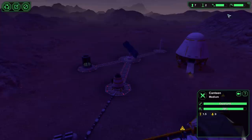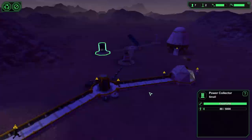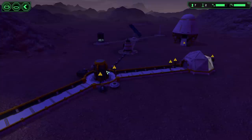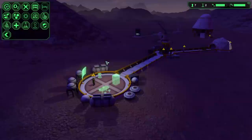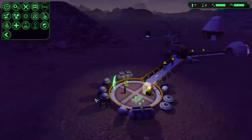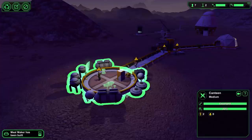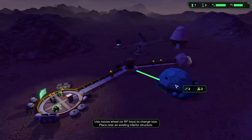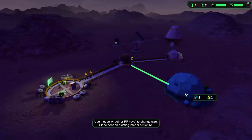Some colonists are getting thirsty - need to get that water fountain made. Wind is really good and the battery is beginning to charge. Night is almost over, so we're going to get ambitious with power. Next they'll need a place to sleep. The day/night cycle doesn't seem to be 24 hours since they take a few days to get tired. We'll make a dorm - it can only have one interior connection because it's a dead end structure.